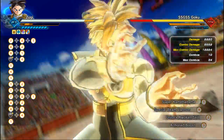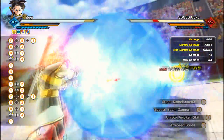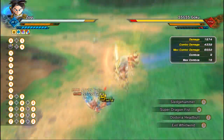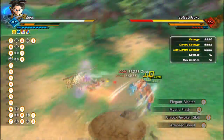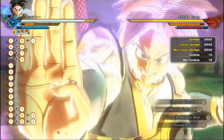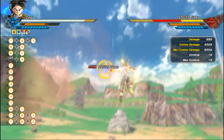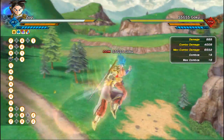This is where Elegant Blaster comes in — I can shoot him anytime or anywhere he goes and it will be a 100% hit. Anyway, that's all for today's tutorial. Thank you guys for watching, click like and subscribe, and see you guys next time. Bye.